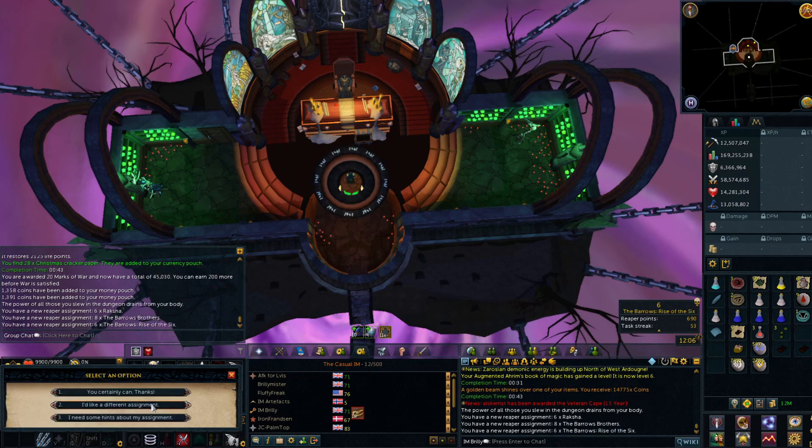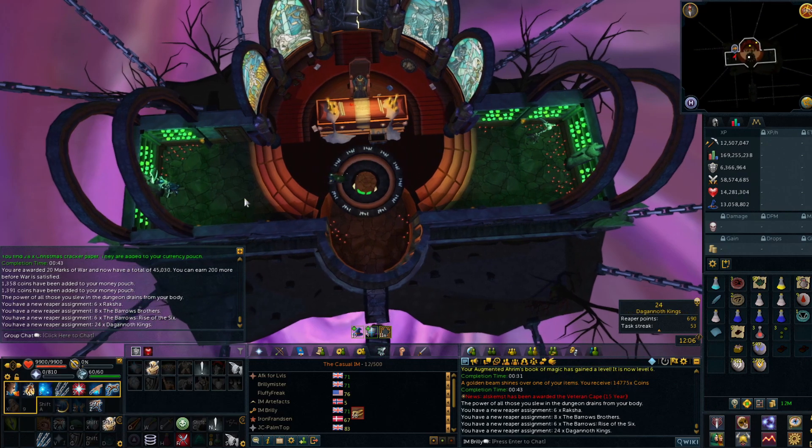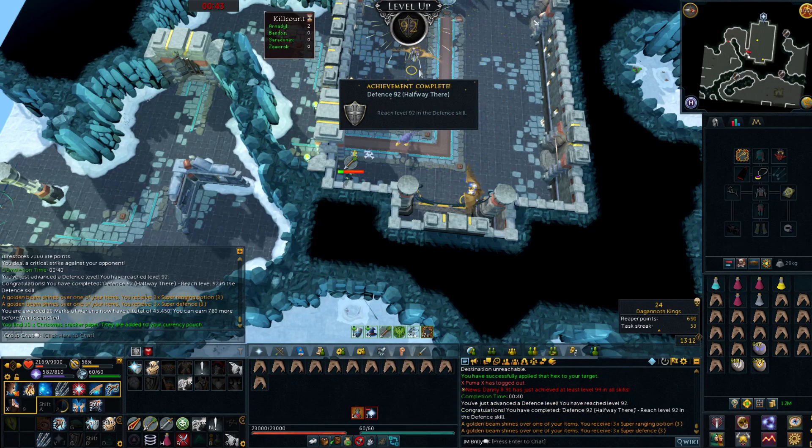Oh brilliant - Rise of the Six. Awesome... okay so I don't feel like we're going to be getting a good one today. Dagonoff Kings - I could actually do that, I do need to get another Dragon Hatchet. Hey, level 92 Defense - halfway there and some super range and super defense spots, nothing particularly good. But 92 Defense is awesome.